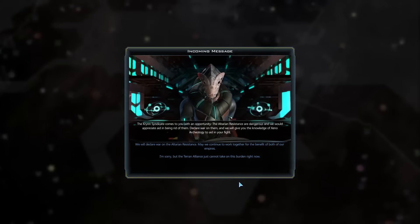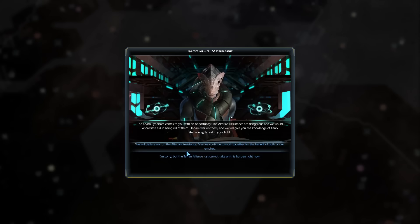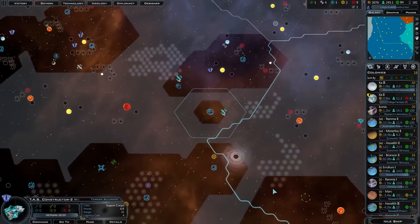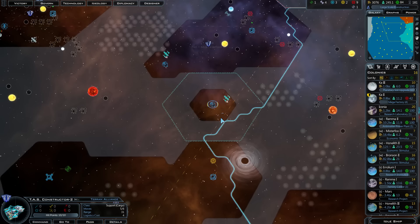The Altarian resistance comes to us with an opportunity — the alternative systems are dangerous and they would appreciate aid in being rid of them. They say: 'Declare war on them, I'll give you the knowledge of the Xeno archaeology to get in your fight.' No, I don't really want that just now — you can have all the fun to yourself. I love how they're formulating this, presenting me with an opportunity.